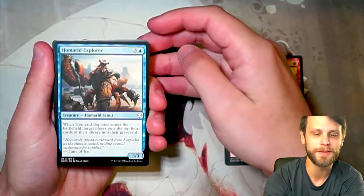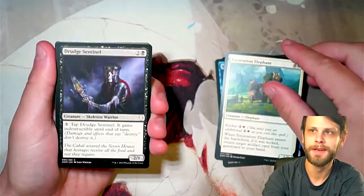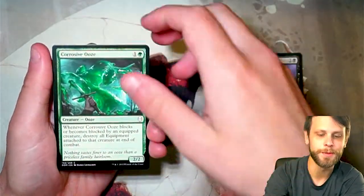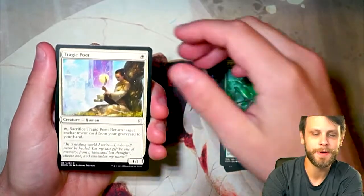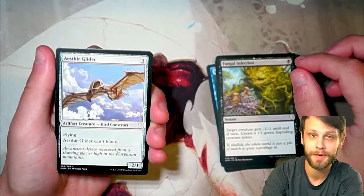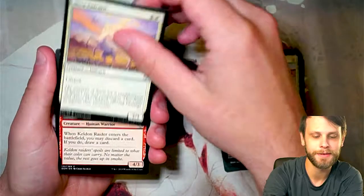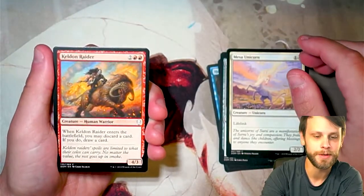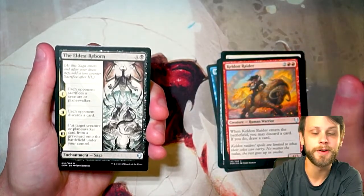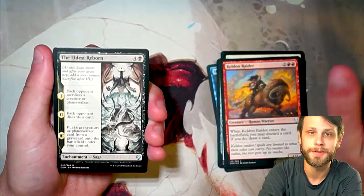We got Humorid Explorer — throwing back to those Humorids. Excavation Elephant. Drudge Sentinel — beautiful art. Corrosive Ooze. Tragic Poet. Sitting at the top of the list in this pack is Teferi Hero of Dominaria — just an absolute powerhouse Planeswalker, a card we see a lot in Historic. Keldon Raider. The Eldest Reborn is our first uncommon, featuring that Saga. I love that they introduced Sagas in this set.